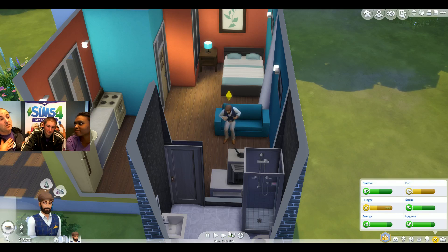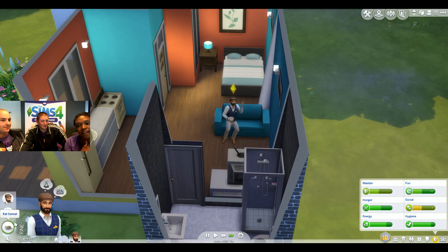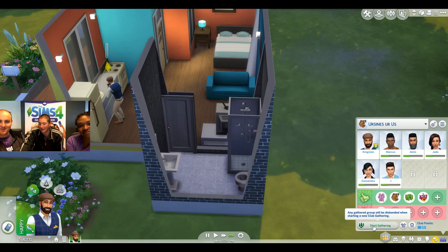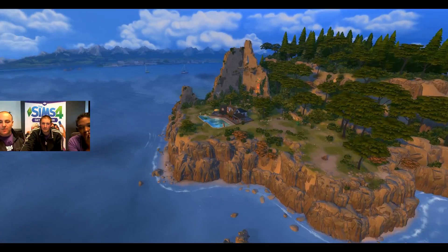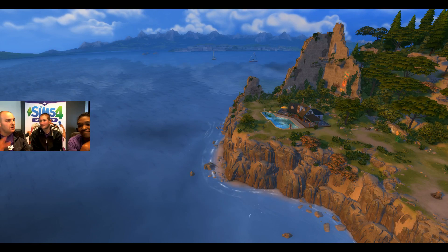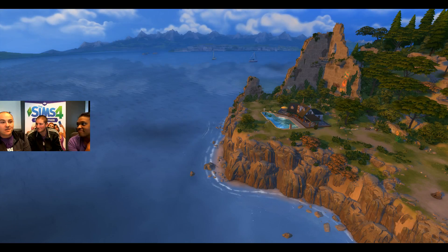SimGuruRomeo and SimGuruAzure are on Twitter and really want to hear about the different clubs you're making. Please share them — they'll retweet them to their audiences. Go play clubs, go make crazy stuff — it's out now. We've made some crazy stuff here in the studio and can only imagine what you'll create. We love this pack, we've been working on it for a very long time. It was a bit of a challenge because we haven't done something like clubs before, but we're so excited you're excited. Follow us on Twitter, come join us on Facebook, show us your clubs, screenshots, and stories. Happy Holidays — bye!